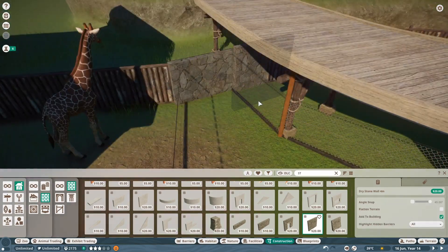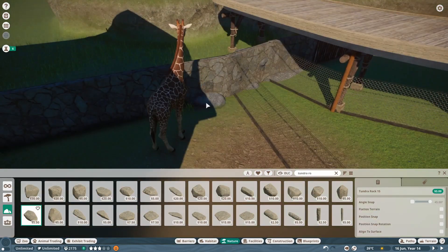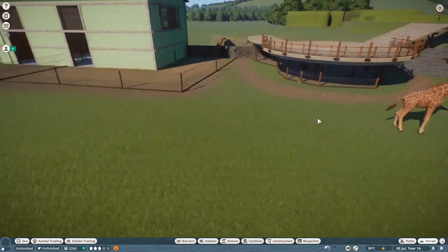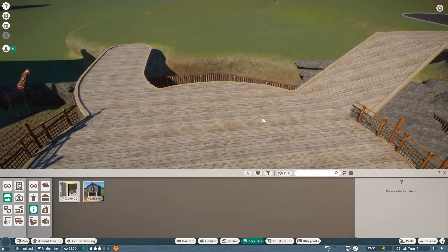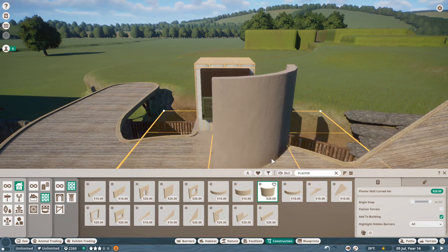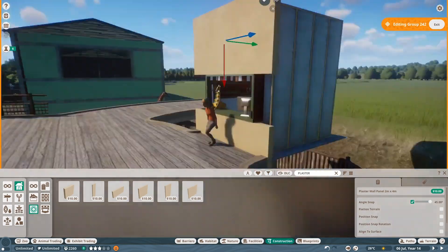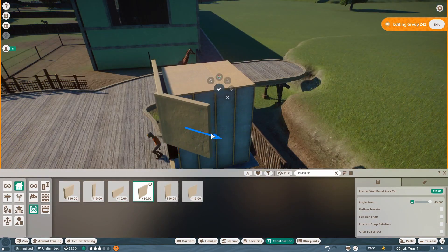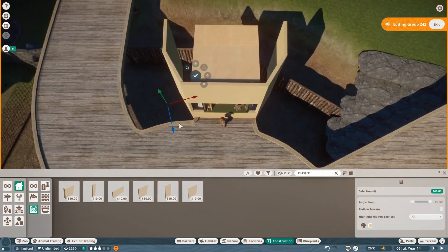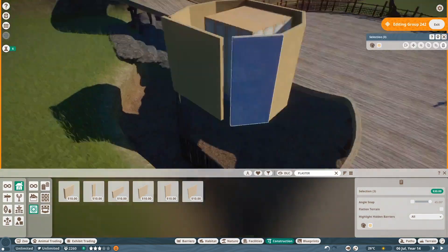I don't really know what I was thinking here — I just put those stone walls there. They look alright. I was trying to give it a little texture by pushing some rocks through it. I feel like if I worked with it a little more, it might have turned out like something. I think I'm going to eventually put the staff area behind that little building where the animals rest. In the next video I'm working on a 4D theater, and I think there was a little bit of room to slide some staff areas back there.